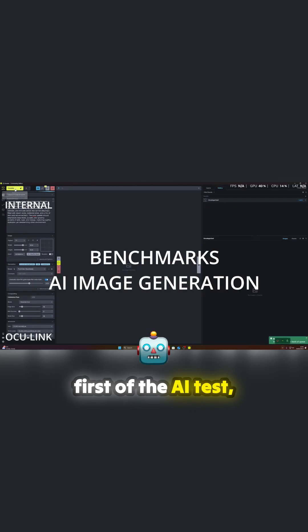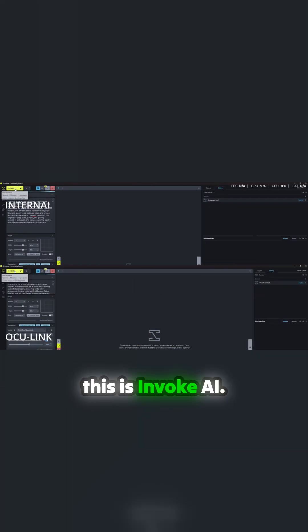You can see it's dropped frames on the bottom one. Now, first of the AI tests — this is Invoke AI. I'm going to get it to render the same picture with the same prompt on both machines and see how long it takes. I'm using Flux Dev quantized version with a LoRA on it as well. Here we go, speed it up.